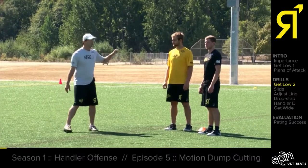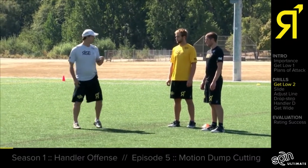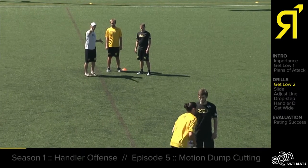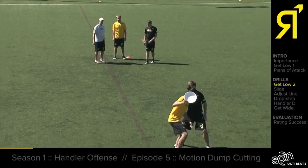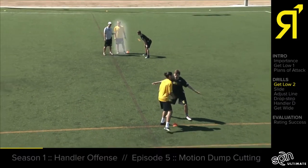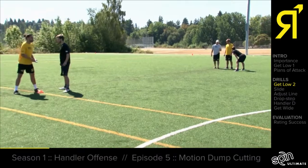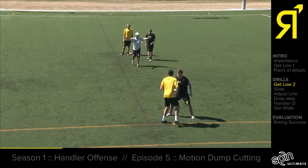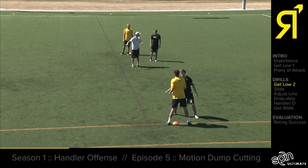Today we're going to talk about using these motion dump cuts, and to do that we've put ourselves in the worst possible situation. Frank is over the cliff on the sideline, he's got a mark forcing him to that sideline, and Sam has to get open for him. Sam's going to do this by getting in motion, charging to his attack point, and then going upfield but going backfield if he has to.